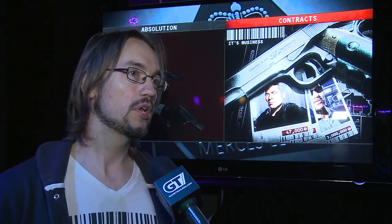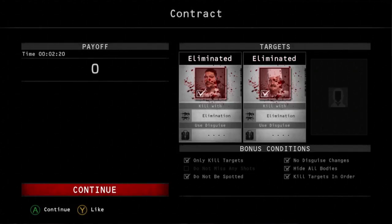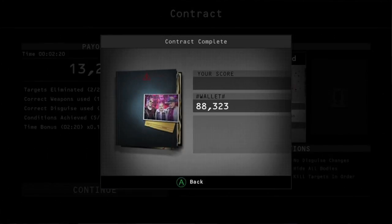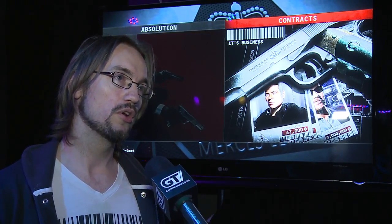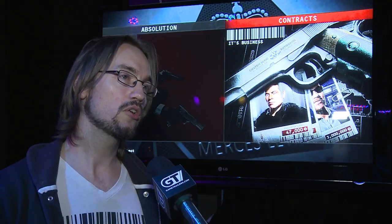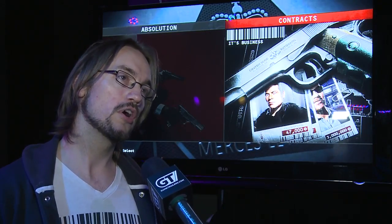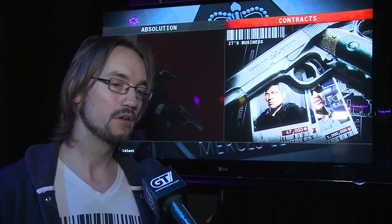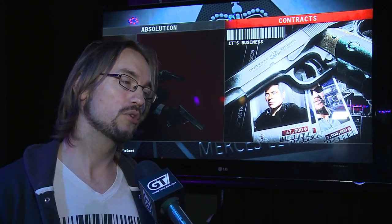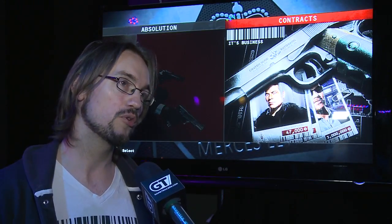Contracts mode is a very social mode, and sharing your scores on the leaderboards is a really big part of that, because there's a very competitive side to Hitman. The choices you make shape your experience and your score — playing stealthily or using disguises all impacts your score and your leaderboards. Every single contract has its own leaderboard, and on top of that there's a total score. The money you earn within Contracts can be used to buy outfits and weapons that you can bring into contracts as part of your own content.